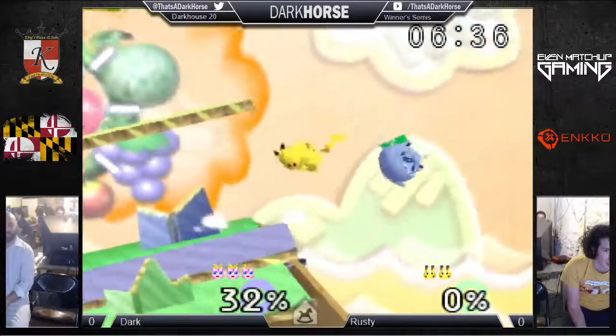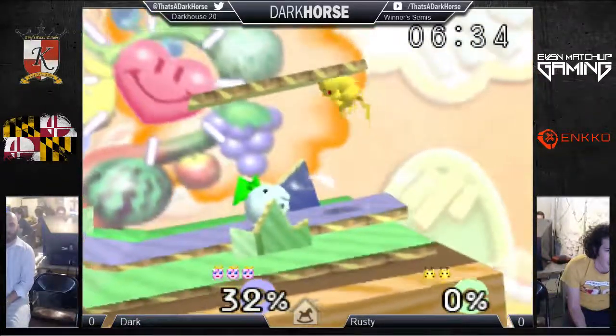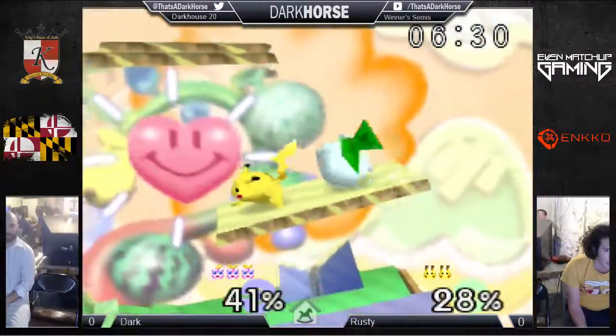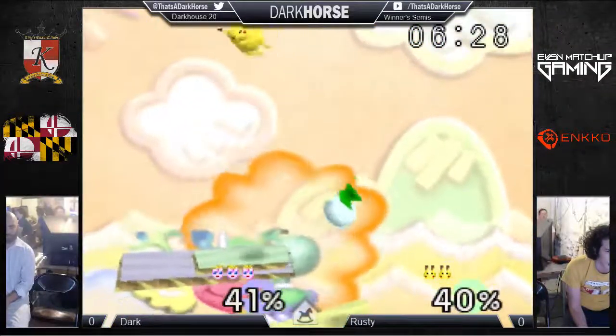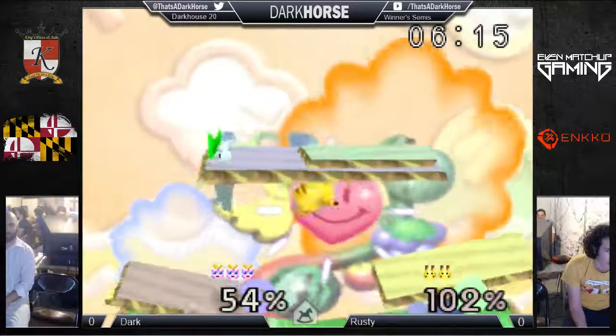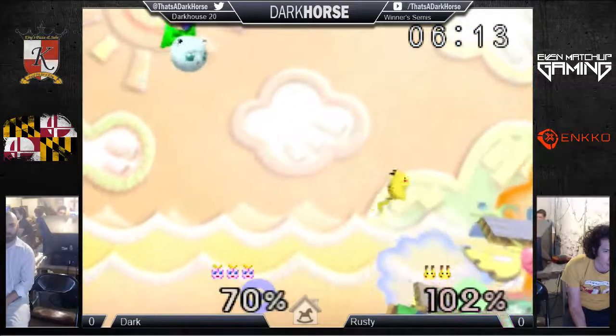And Jigglypuff — was that a stick jump? Dark Horse? When he does the first up throw and does the up air with a stick jump, he can always land on that platform right there. That's not really true with Dreamland though. He can get an easy read. The middle platform is hard for Jigglypuff in Dreamland because he jumps a little bit too high, so he still has to fast fall before he throws out another up air or an up tilt.